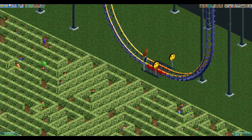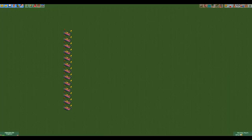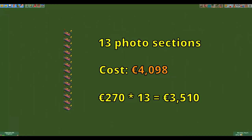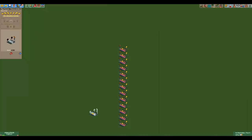The most expensive coaster track piece that is only one tile large is the photo section of the multi-dimension coaster, which has a base cost of 270 euros. If we stack these from the ground level to the support limit of the multi-dimensional coaster we end up with 13 track pieces which in total cost 4,098 euros.